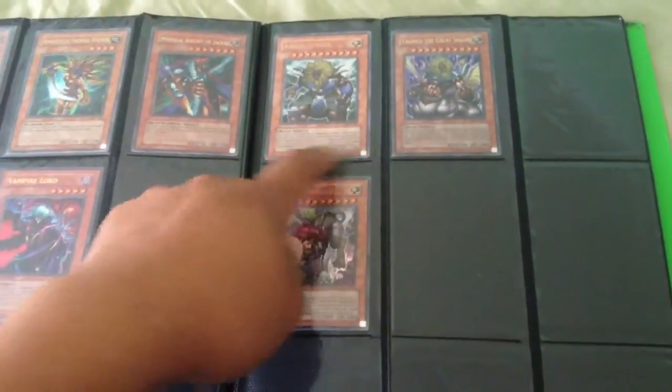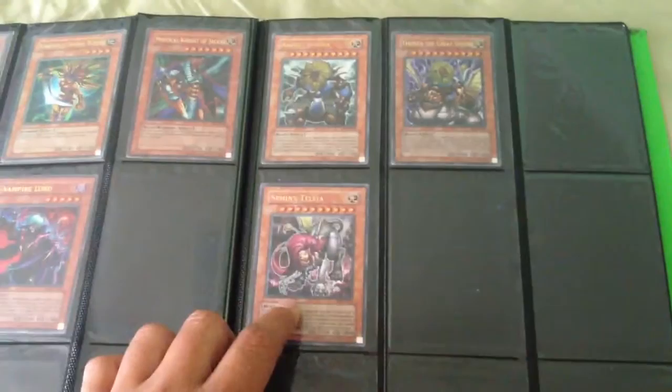We have Andros Sphinx, Theon the Great Sphinx, and Sphinx Talia. I'd like to trade that as a whole entire set.